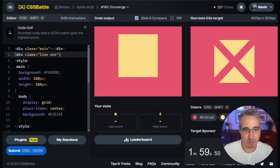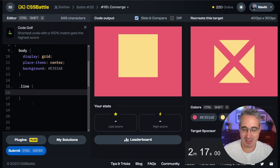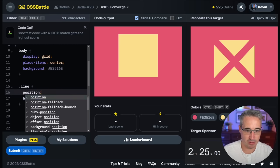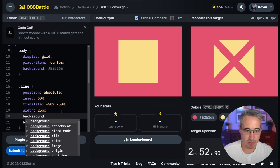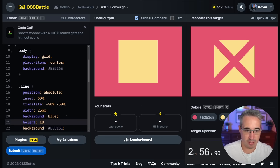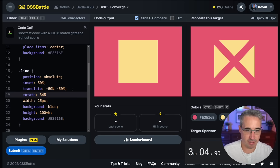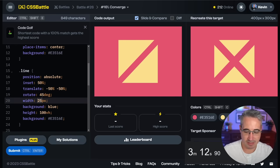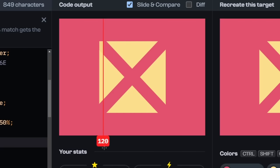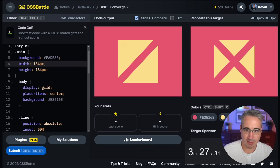Let's do a div class line-one and probably a line-two. Dot-line: the background color will be that color. We're going to use the position-absolute trick again so we're right in the middle. Give it a width of 25 pixels, background blue for now, and height of 100vh or something like that. Then we can do a rotate of 45 degrees. A little bit too narrow — width maybe 30.